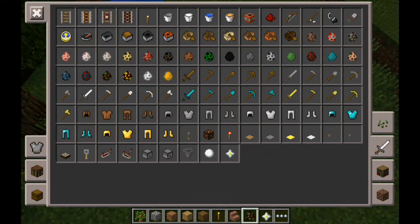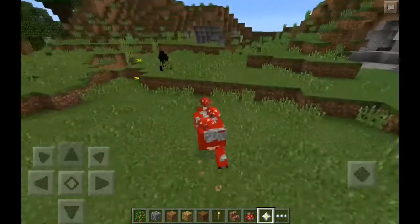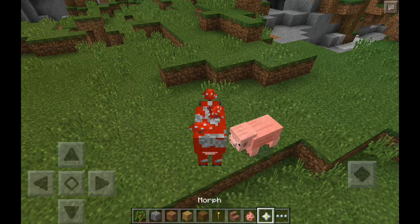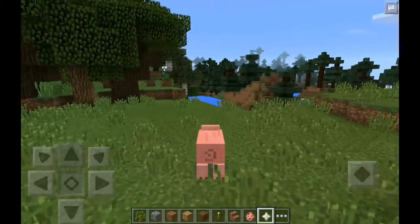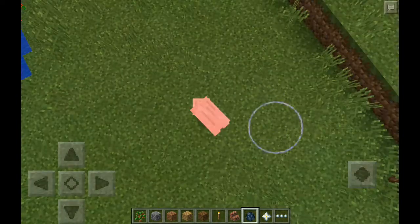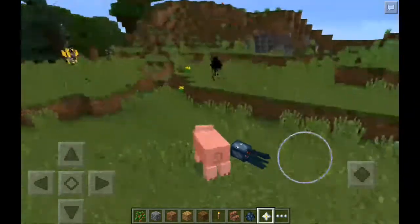What else? A mooshroom — oh, can we turn into a mooshroom? Yes! You can completely troll somebody. Like, imagine this — you walk into somebody's house, just a pig coming through. On the PC edition, if you're a squid, you have faster speed in water.